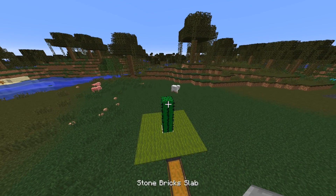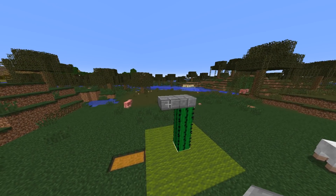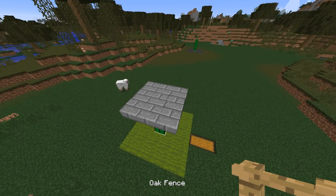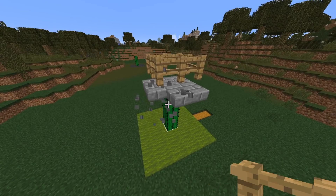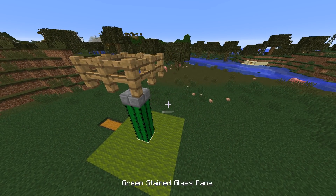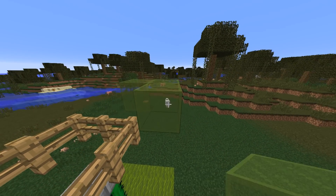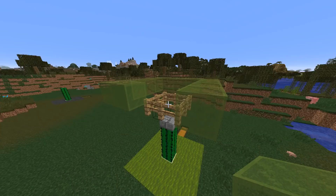Now for the build itself - put a stone brick slab on top of the cactus, then surround that with more slabs so we can build on top and then delete them. Build yourself a fence all the way around, then delete all but the center one - that one stops things going horribly wrong. Then get some green stained glass and build a row outside of the fences, making a five-by-five square.